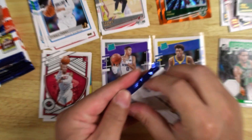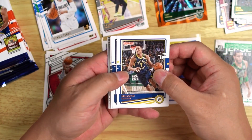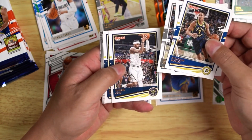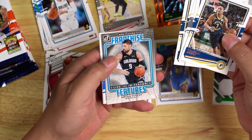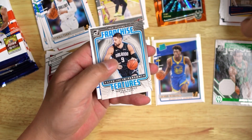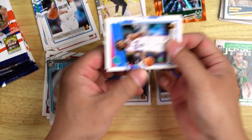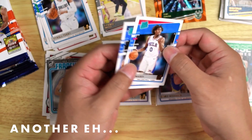Pack number five. Malcolm Brogdon, D'Angelo Russell, DeMar DeRozan, Torrey Craig, Michael Porter Jr. Nikola Vucevic — Franchise Features. And a Tyrese Maxey. And a Josh Green.